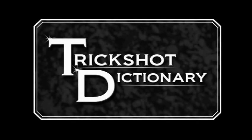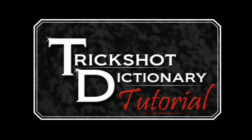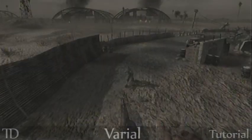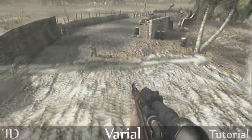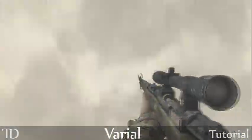All right, what's going on guys. Today I'm going to show y'all how to do a varial. To do a varial, it's best to play claw, which hopefully you figured out by now. Some of the basic rules to follow when going for one: the point of it is to look straight up, spin as much as you can while still looking straight up, and then come down.